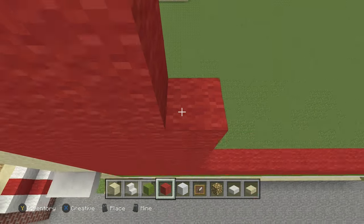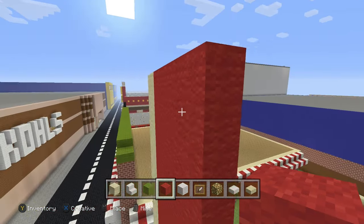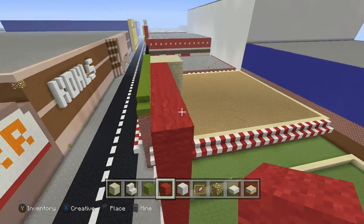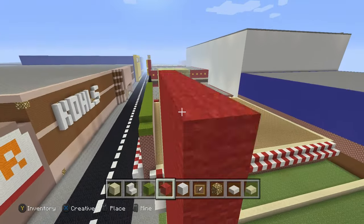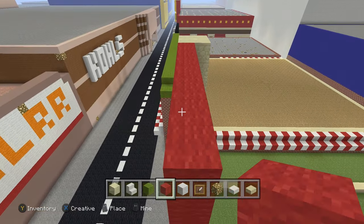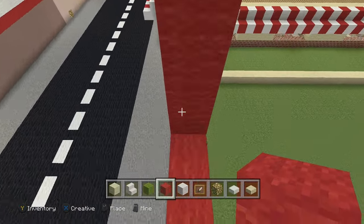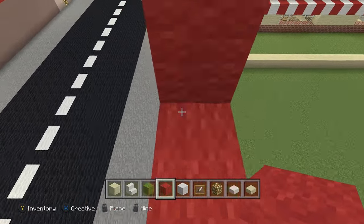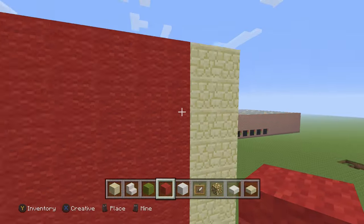Red wool — you gotta love the red wool. Okay, get the red wool and fill it up like so. Pretty much fill the red wool, and once I get the red wool done I'll move on to the next step.